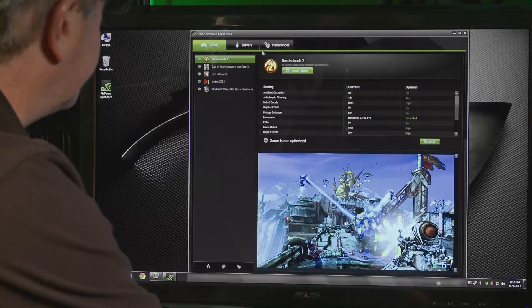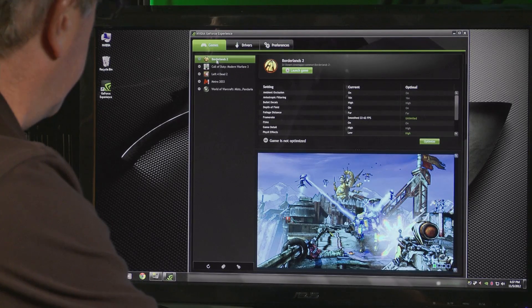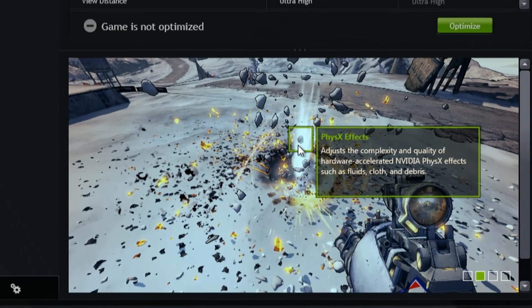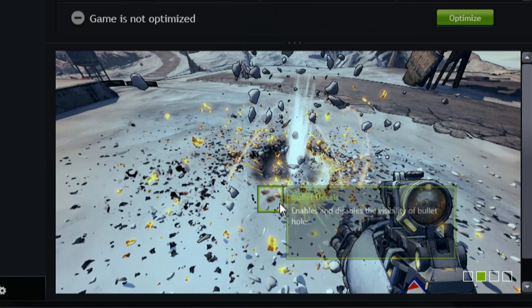Going back to the game section, I'm clicked on Borderlands 2, and you can see the current settings versus the optimal settings. NVIDIA has detected that the default settings of Borderlands 2 are not the best for your hardware configuration. The recommended optimal from NVIDIA raises the frame rate to unlimited, sets physics effects to high, and raises the resolution to 1920 by 1080. You can also see how these effects will change your gaming experience in the setting visualizer below, where green boxes highlight key effects with descriptions.